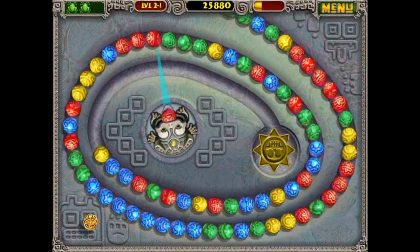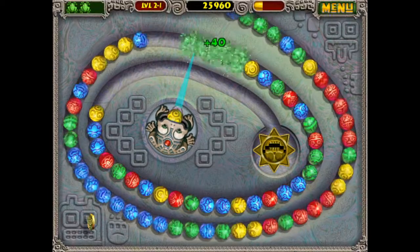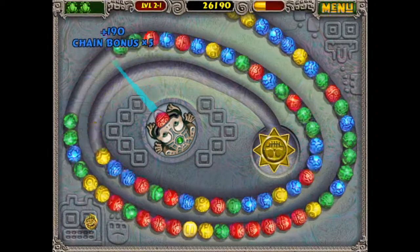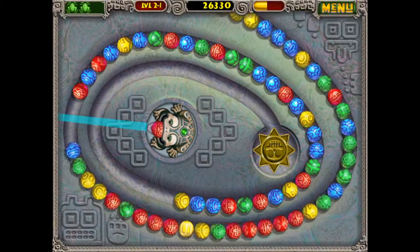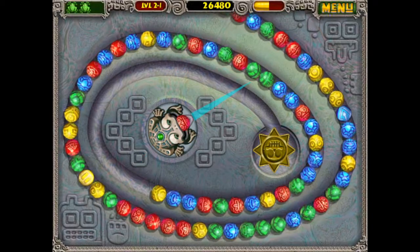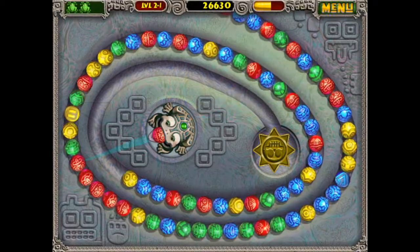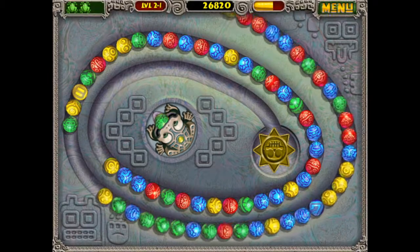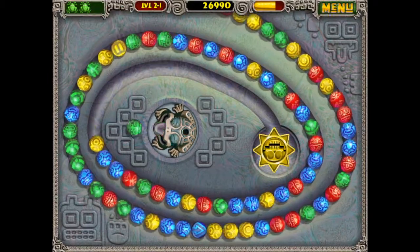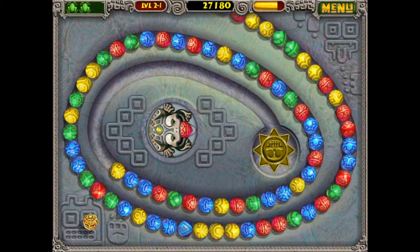I really don't feel like this game is as easy as it looks, because you can't wait around for no one. Time waits for no one — this game does not wait for you if you waste time. Cannot waste time in this game at all. Just keep racking up these chain bonuses — that's how we get all the points. We did get a Zuma, so it's going to start moving backwards and slowing itself down.